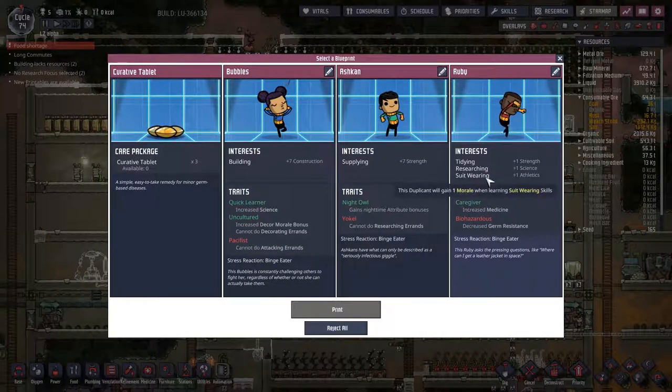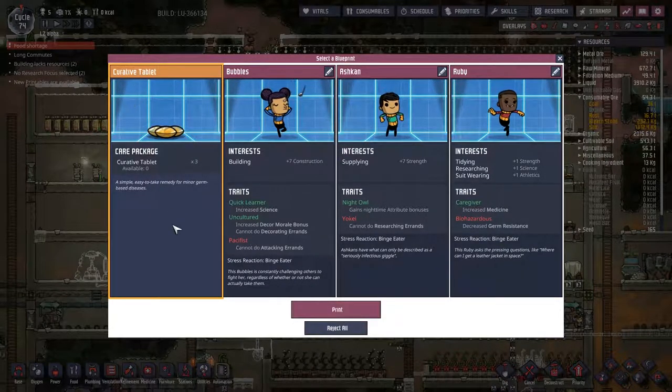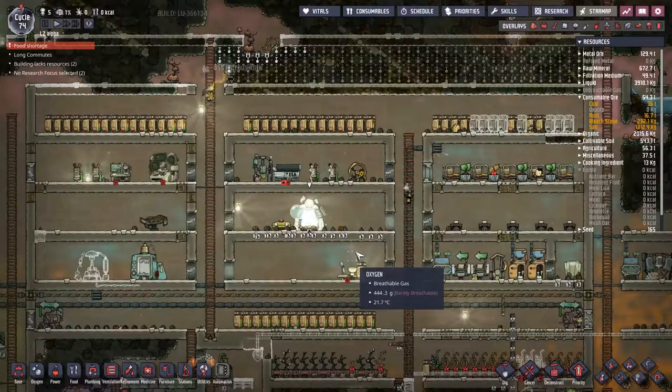Building, supplying — nobody here wants to be a chef. I suppose we'll take the curative tablet — a simple, easy to make remedy for minor germ-based diseases. We'll print that, but it's still not what we want.